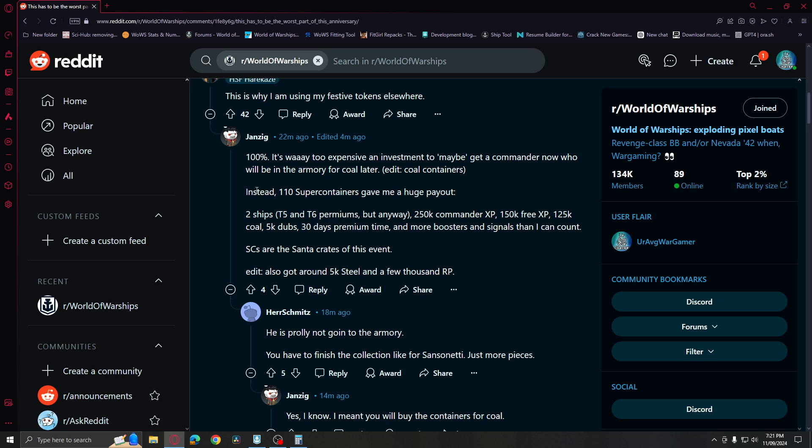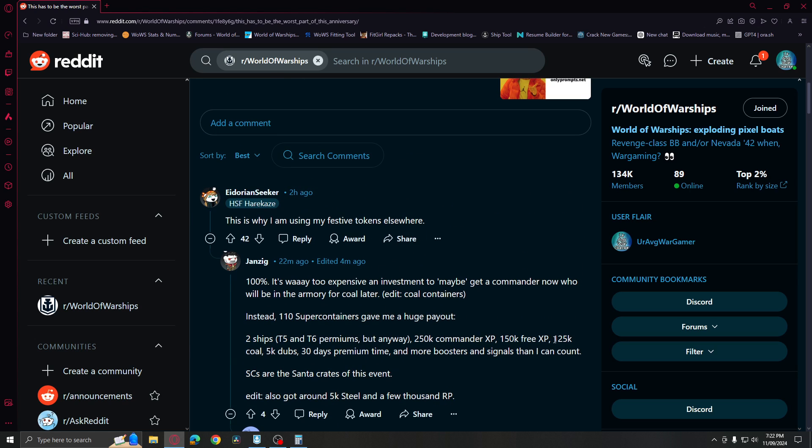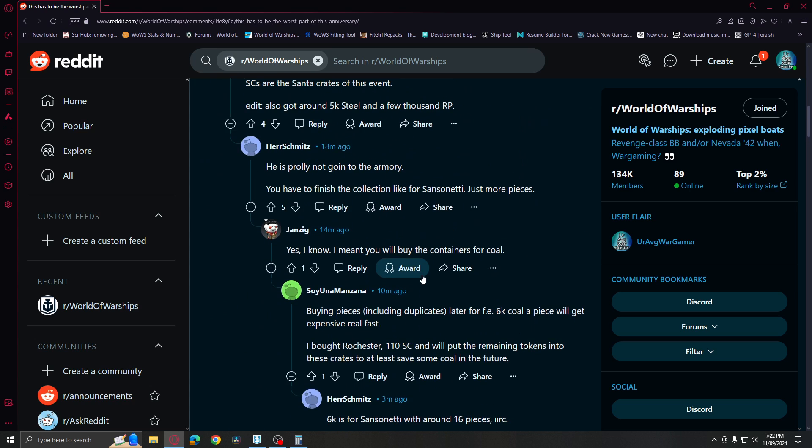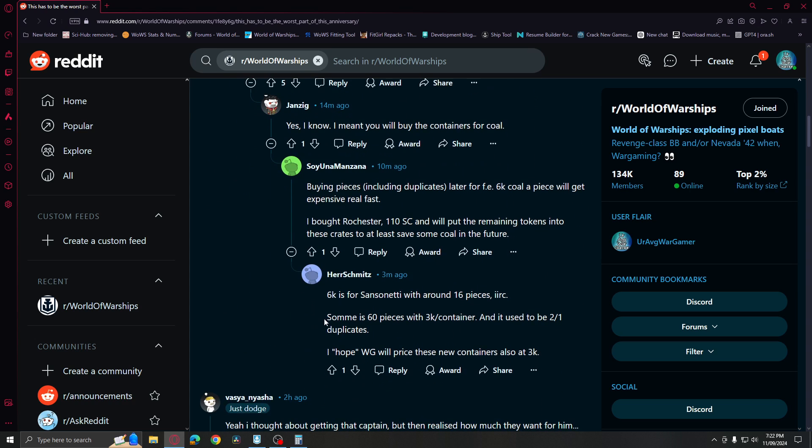A lot of players said they bought 110 super containers instead and got a lot of goodies, which is the best approach. By the way, if you can accumulate 125,000 coal, you can invest that coal later to get the commander. My assumption and prediction is that a single container might be available for 3,000 coal, since you have to collect 60 elements total.